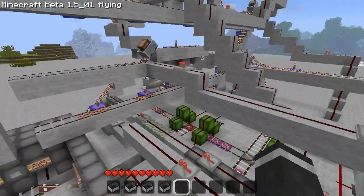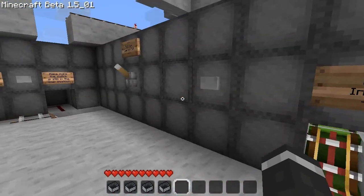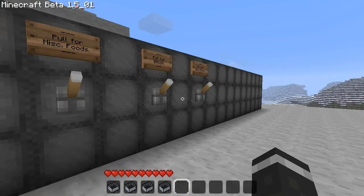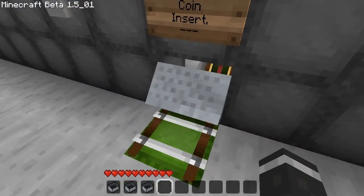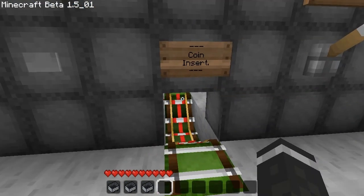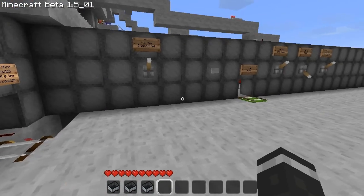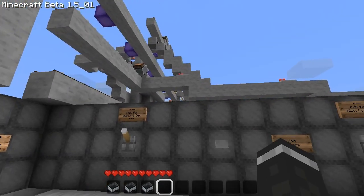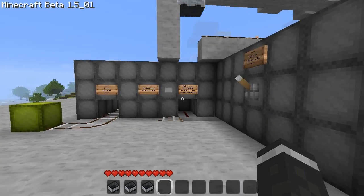Another problem is that some carts come relatively fast, but as you'll see with these two switches — I'll do the bacon one now. Put the bacon in, press the button, and everything should work. Also, there's no way of detecting when the cart's back, so if you insert another coin too early you'll mess up the whole system.